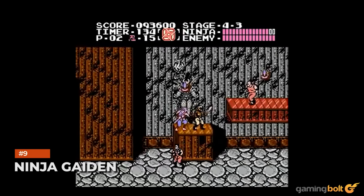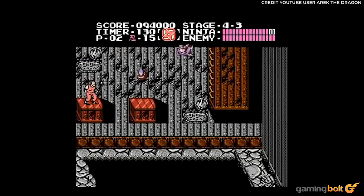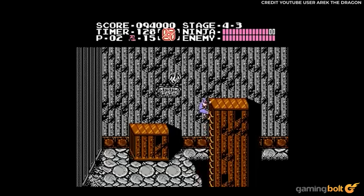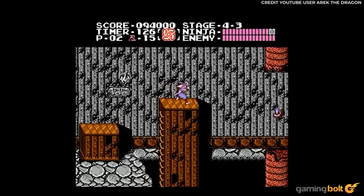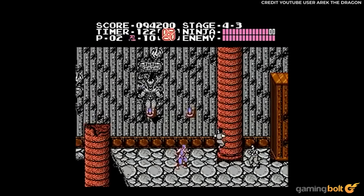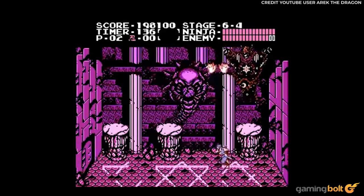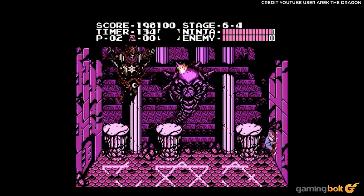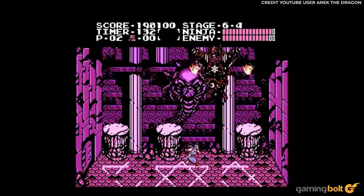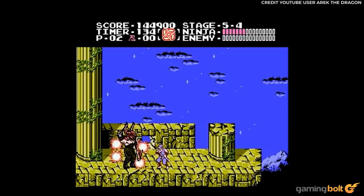Ninja Gaiden. Thought the 3D Ninja Gaiden titles were tough? The old school titles were truly unforgiving. Ninja Gaiden 1 offered unlimited continues, but you would go back to the very start of the level you died in. However, this didn't apply to the final act. Consisting of five stages, dying to any of the bosses in the fourth or fifth stage sends you back to the first. Considering these are the toughest stages in the game, any mistake in the home stretch could be costly.